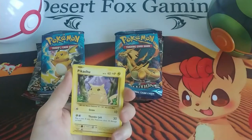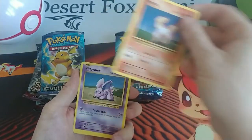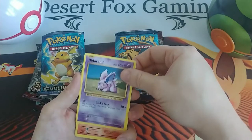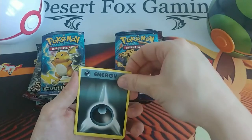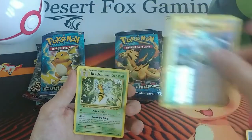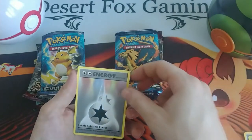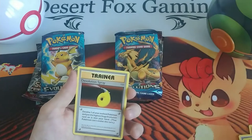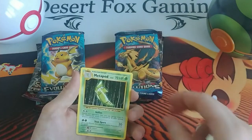We have a Pikachu, a Ponyta, a Nidoran, a Vulpix, the Dark Energy, a Reverse Holo Blastoise Spirit Link, a Beedrill, Double Colorless Energy, D-Evolution Spray, and a Metapod.